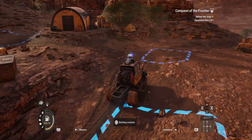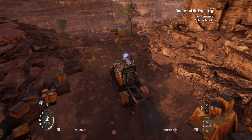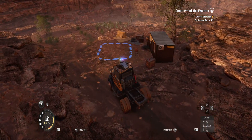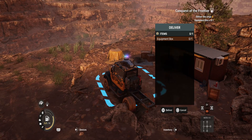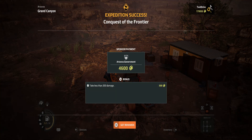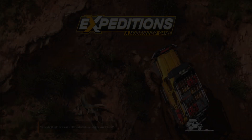We've got a building module, another building module, and then one more which is the delivery location. Deliver the supplies — there we go, expedition complete! We'll get around five thousand for that one. Beautiful stuff, and that is going to unlock a whole lot more. Let's continue to the headquarters.